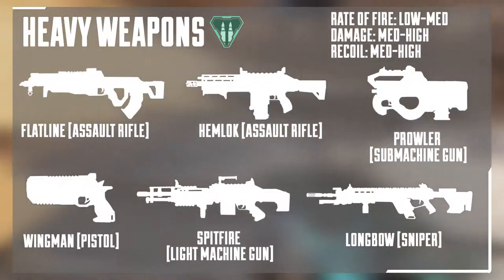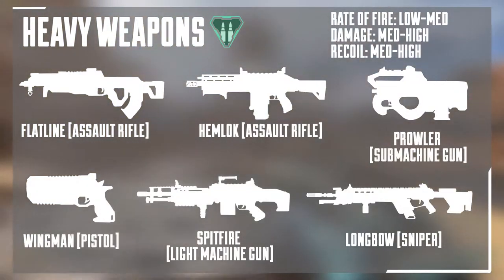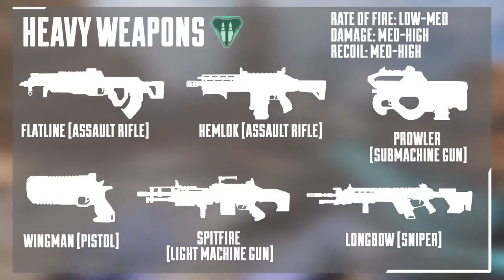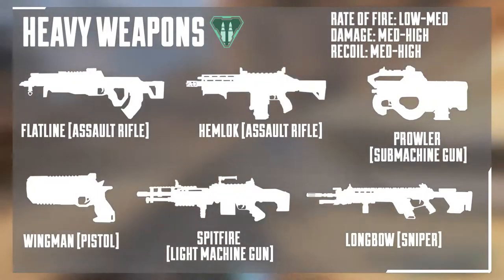Next up are the heavy weapons. These have dark green ammo, low to medium rate of fire, medium to high damage, and medium to high recoil. So like the name suggests, these are your heavy hitters. If you can control them, you will absolutely shred anyone you come across. All of these guns are good for taking into end game — well, maybe not the Prowler, but all the rest will definitely perform well.